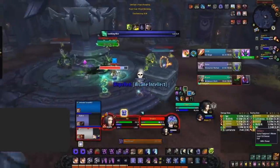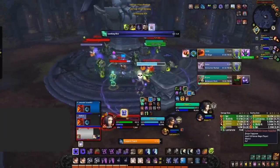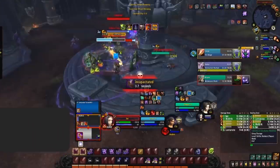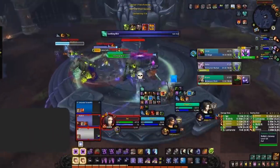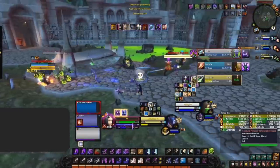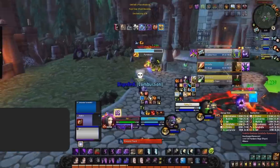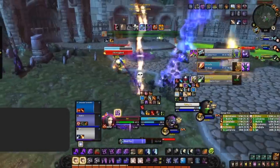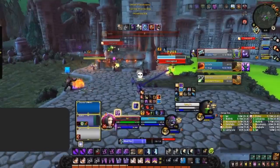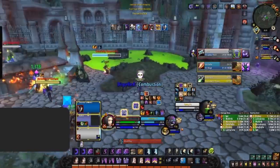The last thing to mention about Combustion is that this super strong offensive cooldown is actually a magical buff. This means classes with offensive purges — such as Demon Hunters, Priests, Warlocks, Shamans, and even other Mages — can all abuse this fact and instantly dispel it, rendering the cooldown useless. Combustion is super scary and you should do everything at your disposal to play around it.